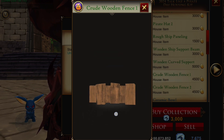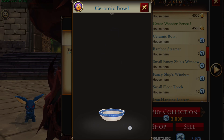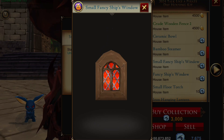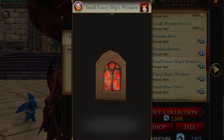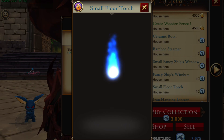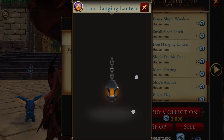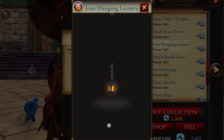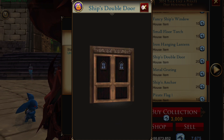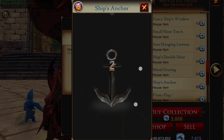My friend Skate has an awesome pirate ship build. We have a couple of crude wooden fences, a ceramic bowl, a bamboo steamer, and a fancy wood ship window — that's awesome. There's a larger window version too, and these kind of look like Doom, so I wonder if there's a Doom ship coming later. There's a small floor torch, an iron hanging lantern, and a ship's double door.